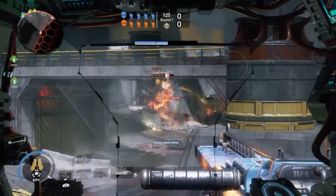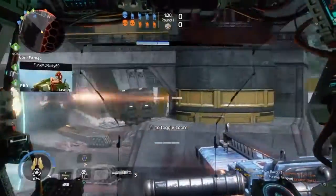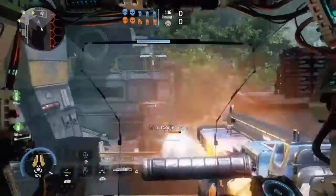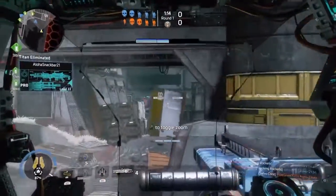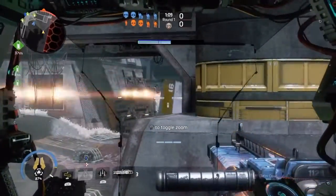I would recommend using the flight ability to hover above cover or above friendly titans. Let's say your friendly titans are engaging an enemy titan and you can't see over them — just use that hover ability, hover right over them, and get in a sneaky sniper shot to bring the enemy titan down to low health.